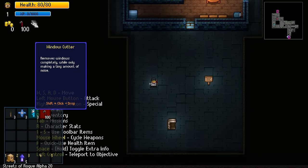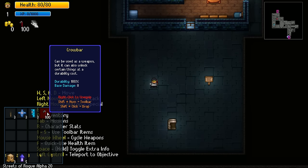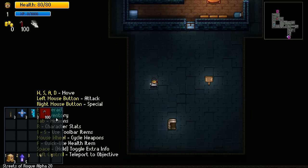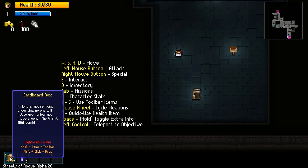What do we have here? We have some lockpicks, safebusters, window cutters, crowbar - can be used as a weapon. Wall bypasser - that literally warps us, so it's a teleport. And a cardboard box - no one will notice you unless you move around, the AI isn't that dumb.